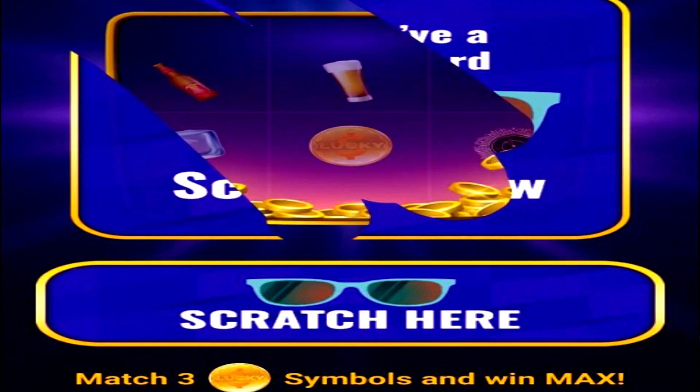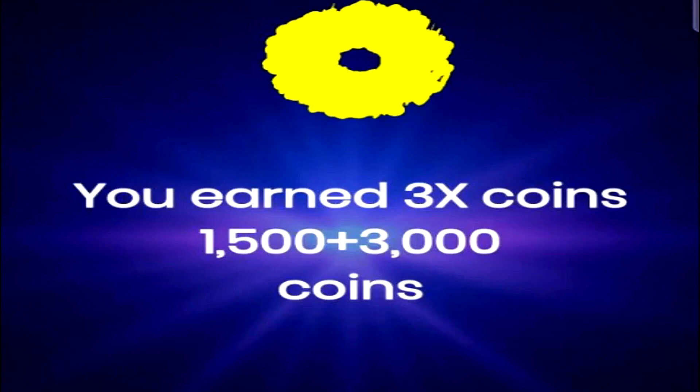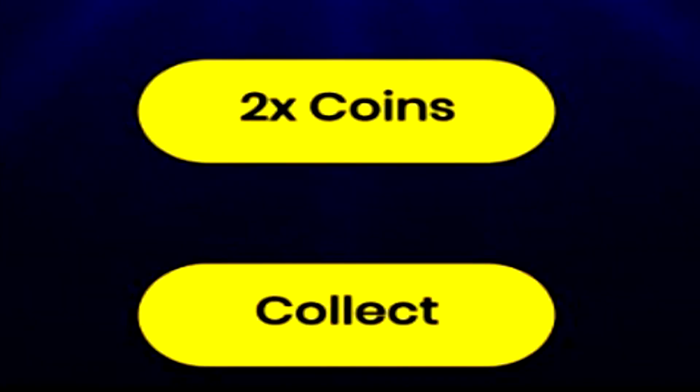I'll just scratch the card now. It says congrats, you won. And all I won were some coins. It says I can two times the coins if I watch an advertisement, or I can just collect them. So I'm just going to press collect because I can't be bothered watching an ad. And now my coin balance has updated, as you can see in the top right corner. It's really that simple.